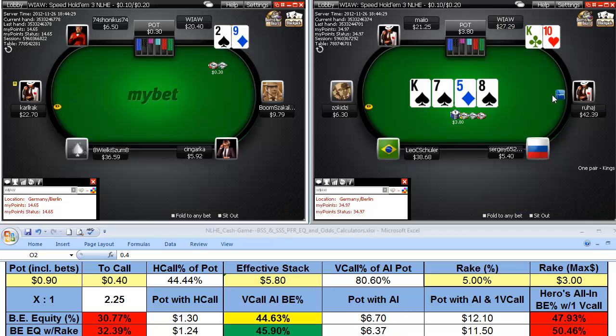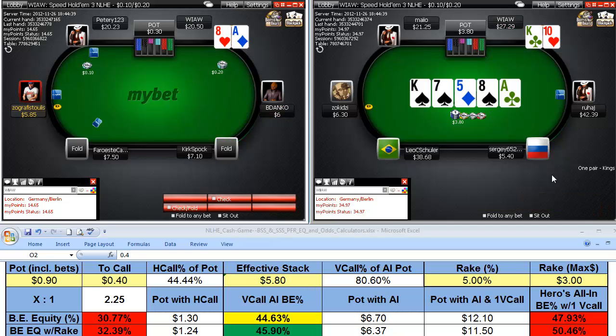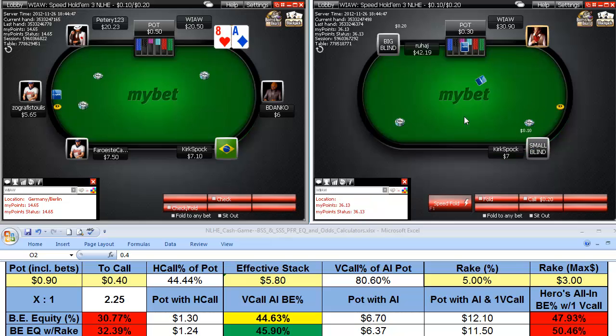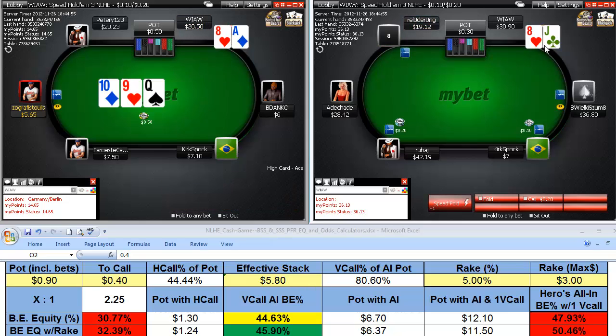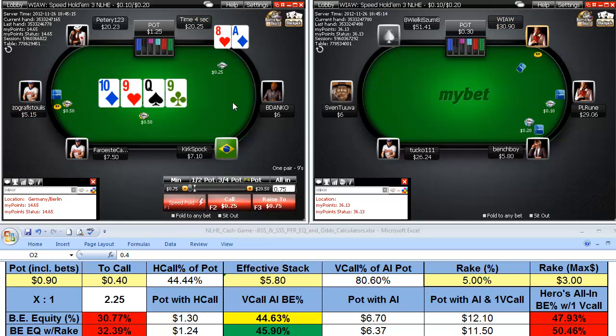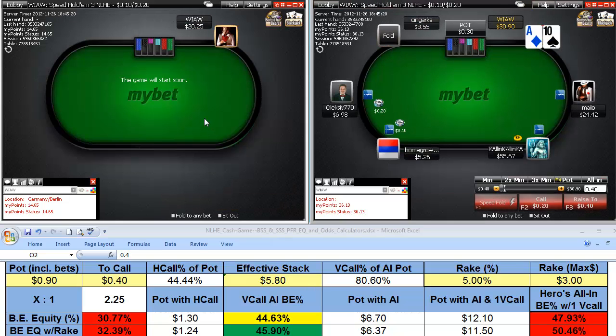Here we're going to play this for pot control and see if the big stack guy checks behind. An ace hits and this is kind of a bluff-induced line out of position. He does check and we take it down with the king. If he had bet there, I would have called if it wasn't too big — just to give him a chance to bluff in position. We end up taking it down with a weak king. Check min-raises, guys — at the low stakes that means get out of the pot unless you've really got it.